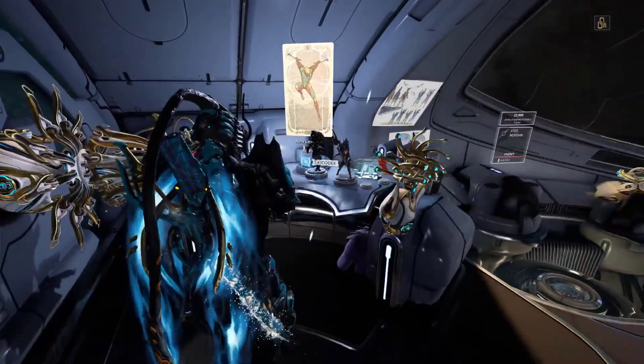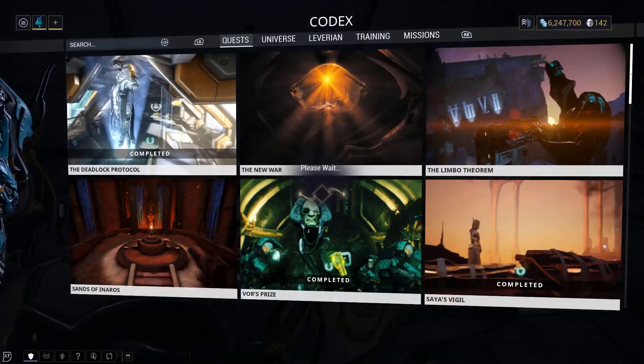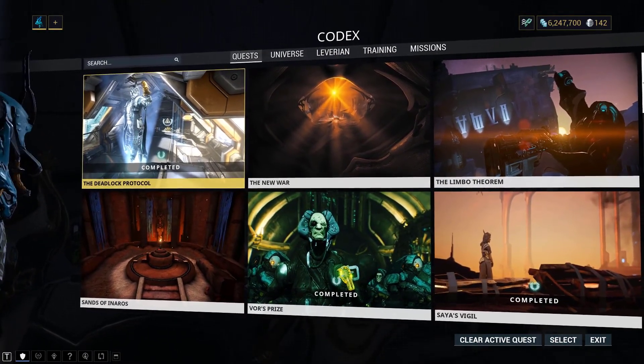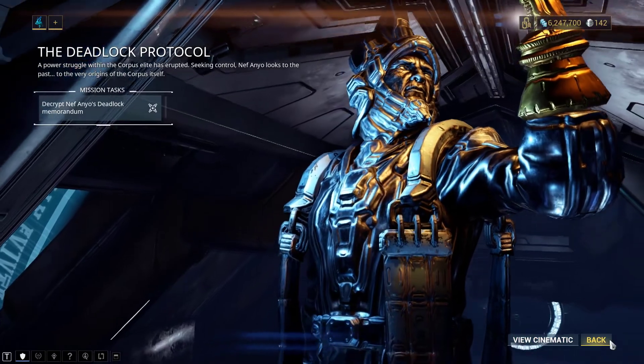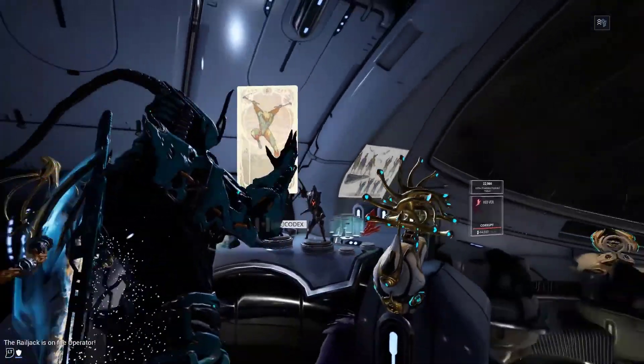The first thing you have to do is go into your Codex and start it. Here we are in Quests, and the Deadlock Protocol is shown up right here. I've already started replaying it, so the begin option isn't here. There's also the option to review the cinematic again if you want, but I'm just going to get right into the mission.